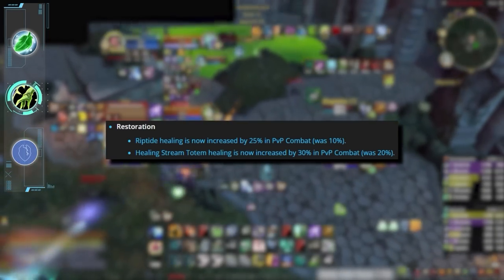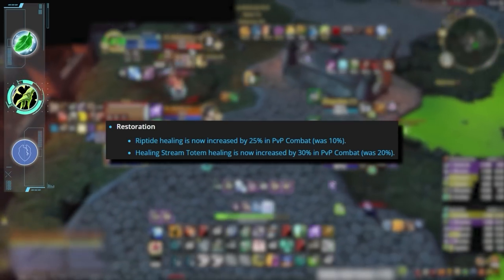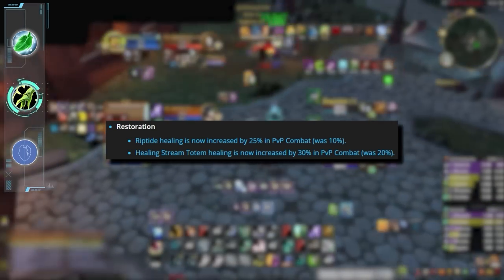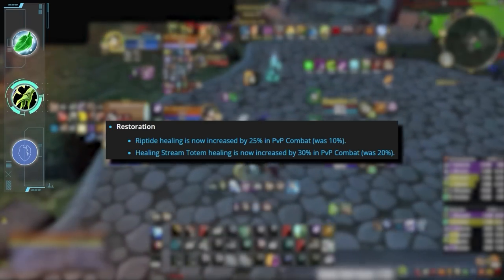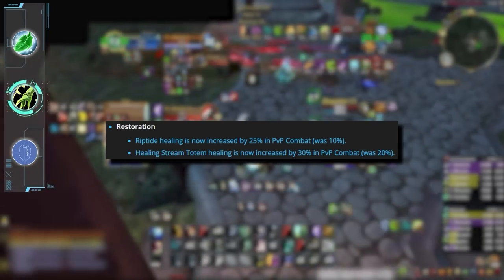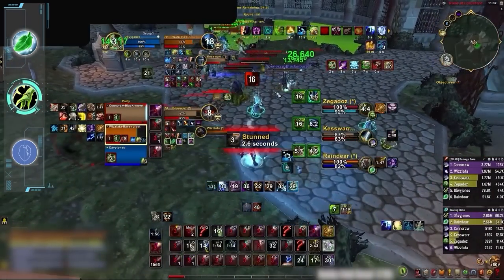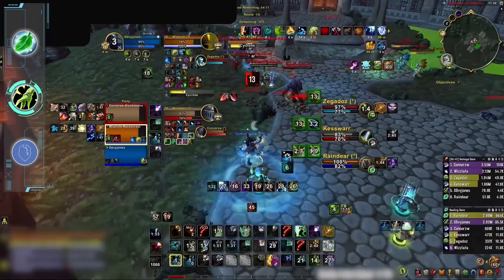The second biggest healer winner is Restoration Shaman, thanks to buffs to their main heals, Riptide and Healing Stream. These buffs allow Restoration Shamans to focus more on their utility, which is especially powerful in caster lobbies, where they can shut down and harass most ranged through Grounding Totem and Shear. Despite these changes, Restoration Shamans continue to struggle in deep dampening and thus won't be moving out of our A-tier.